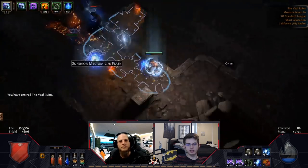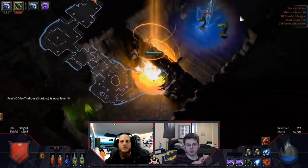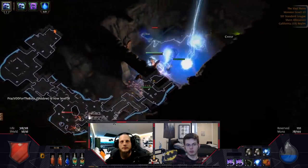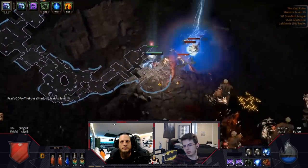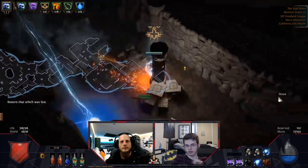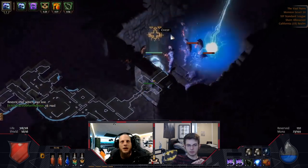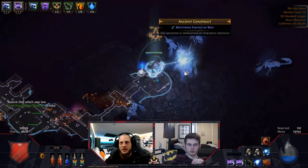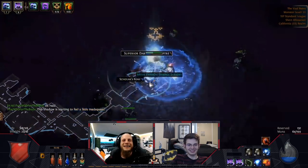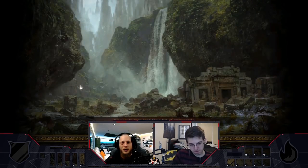I agree you should invest into your character. But the very first items on the market - the very first Atziri's Promise or Disfavors - start off very expensive because lots of people want to buy them, and if you're the only person who can sell them, you can sell at whatever price you want. So if I'm at Uber Atziri in 10 or 14 hours, I'm able to sell those for as much as I want. But personally, I would never consider buying Atziri's Disfavor on day two because I wouldn't have the currency to link it. We're really talking about leveling and racing here.